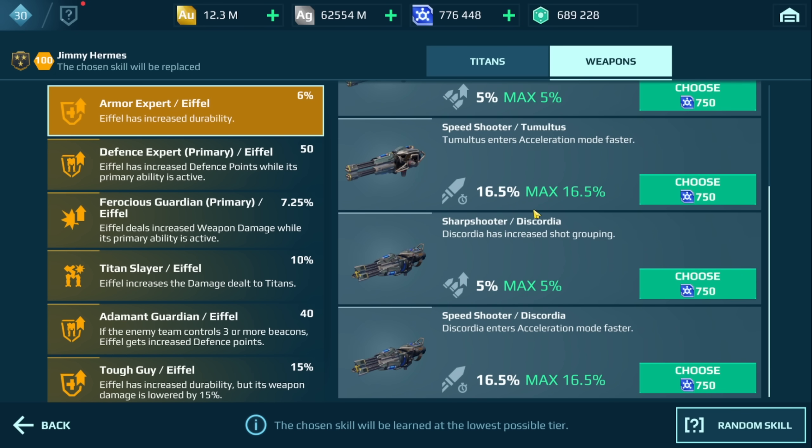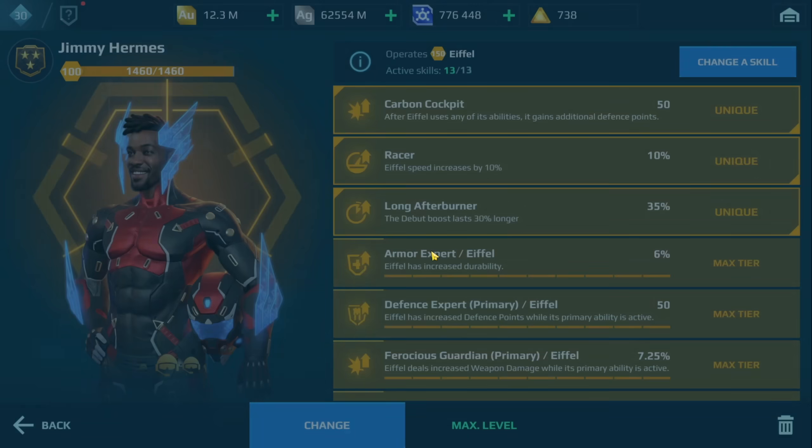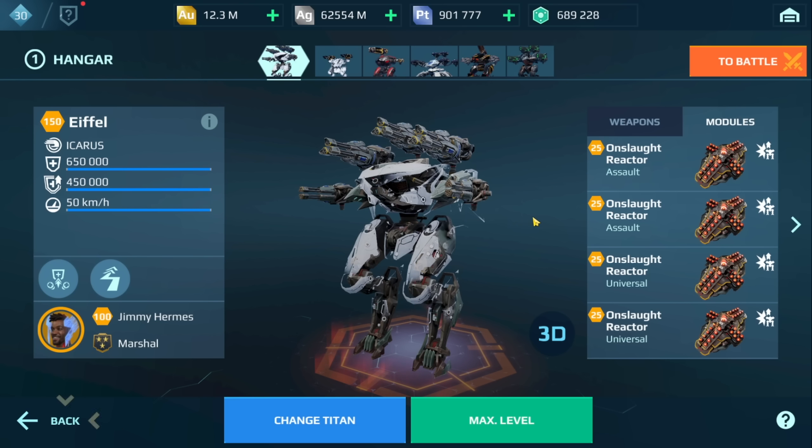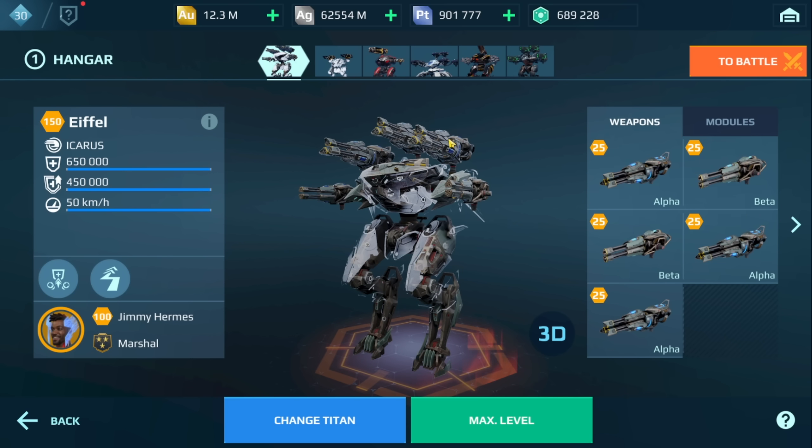But if I had to choose one of these skills, I would probably use sharpshooter for the Discordia, which is the alpha. Because the alpha weapons are always active. The beta weapons appear when you go into flight. We're going to run two games. Let's see how this does. And make sure that you do watch until the end, because I will be asking you a question for the giveaway, and you need to answer that question in order for your entry to count.